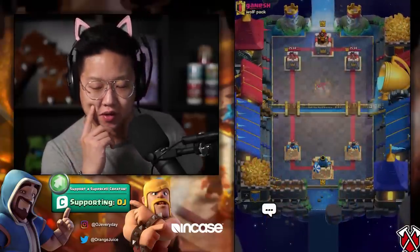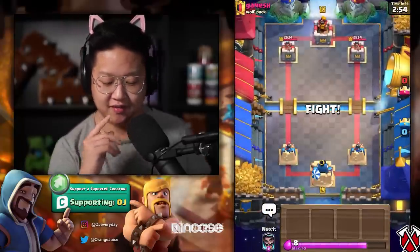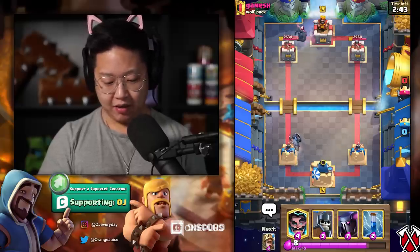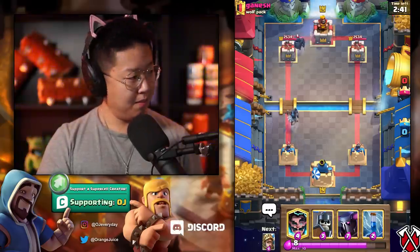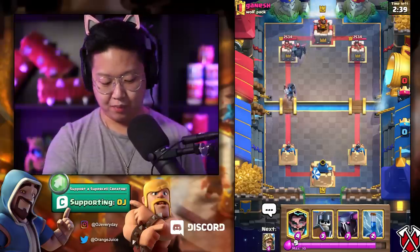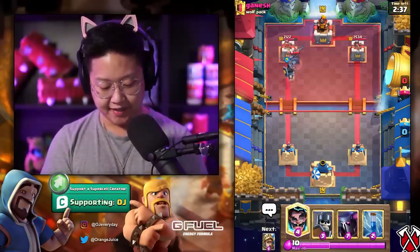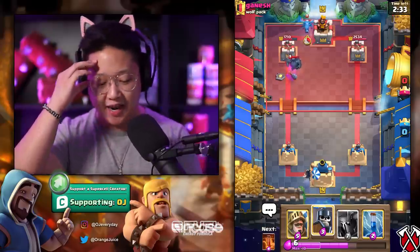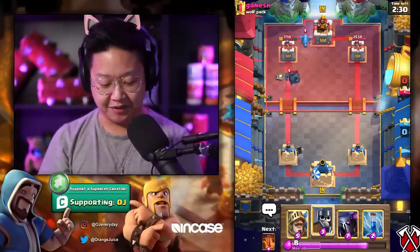Wait, did I enter code OJ for the season pass? Hope I did, I always forget. Let's do a Dark Prince in the back while he's loading his PEKKA. Did I miss anything? I didn't, I'm good. Oh my goodness, he let the Dark Prince connect — and the PEKKA in the back there. That was 800 damage.